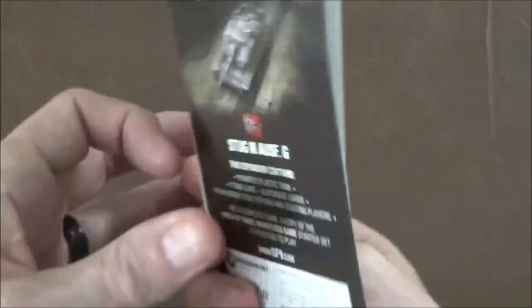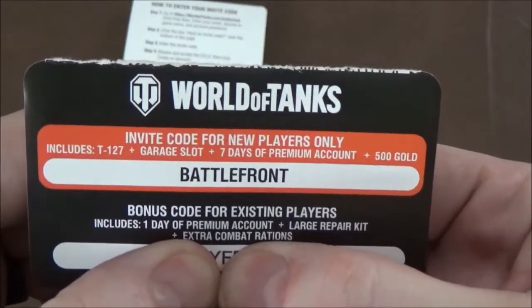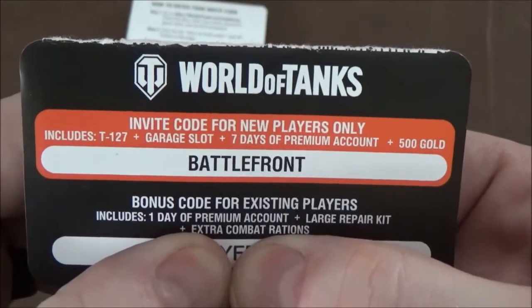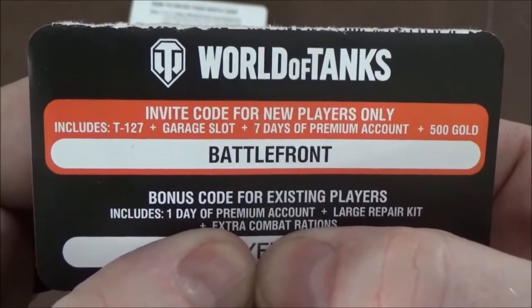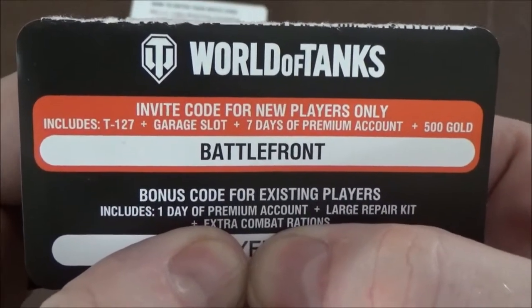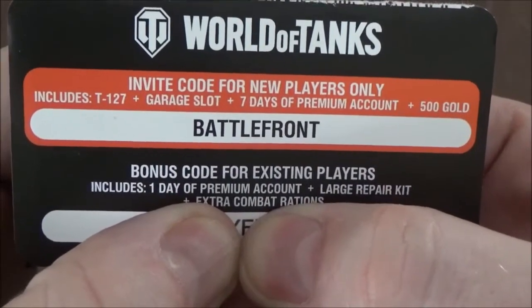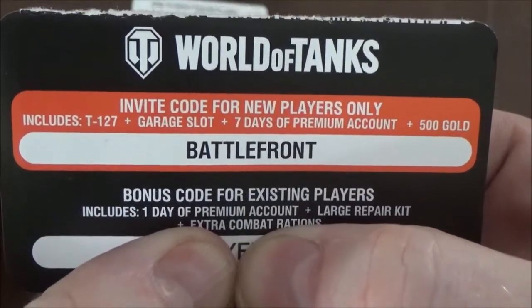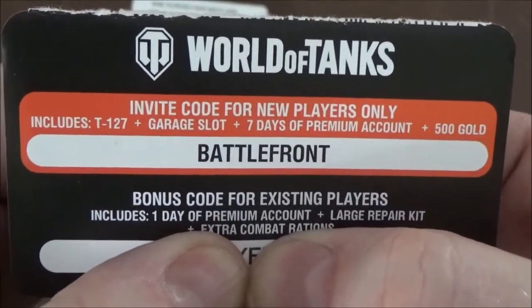On the little insert on the inside, there is information on how to claim your invite codes. At the bottom is a little card with codes on it. The top code is available for new accounts only and it's the same for everyone — anybody who hasn't played the video game can check it out. It gives you a free premium tank, a garage slot, seven days of premium, and 500 gold. The one on the bottom is for existing accounts and gives you one day of premium, a large repair kit, and combat rations. That one's unique for each expansion.